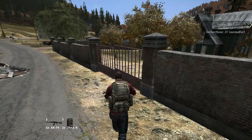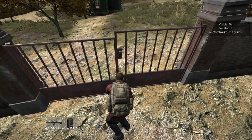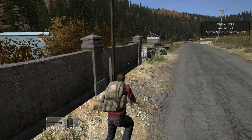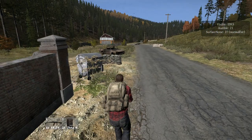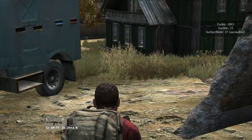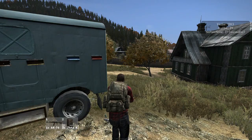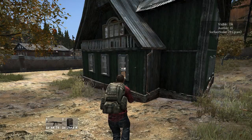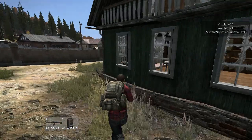Let's look around a bit more. DayZ Standalone very early alpha — I want to get into some sights. Do I have a map? No, I don't start with a map. But there seems to be a compass and a watch down there. That's strange — I can't bring them up. Anyway, very early alpha. I do not recommend getting this.